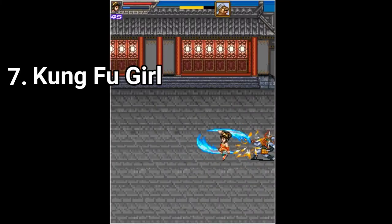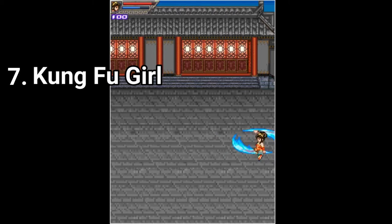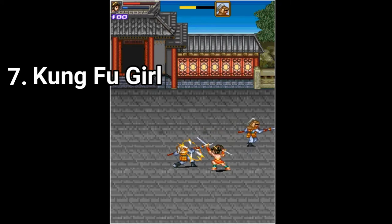Kung Fu Girl is a beat-em-up. It's pretty much how it looks. The game is okay — I like that the scenery always changes. The combat is the same, you don't get extra weapons and stuff, you only slash. But the combat feels okay, so if the game looks appealing to you, try it.